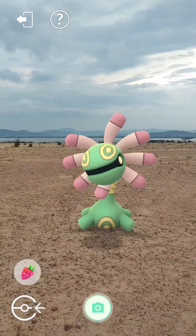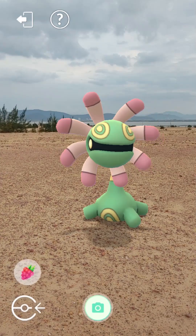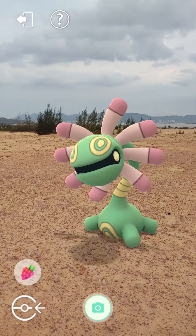Cradily's heavy body acts as an anchor, preventing it from getting washed away by rough ocean currents. In ancient times, it built its nest in the shallows of warm seas. When the tide went out, it came up on land to search for prey. However, Cradily cannot move very fast due to its short legs.